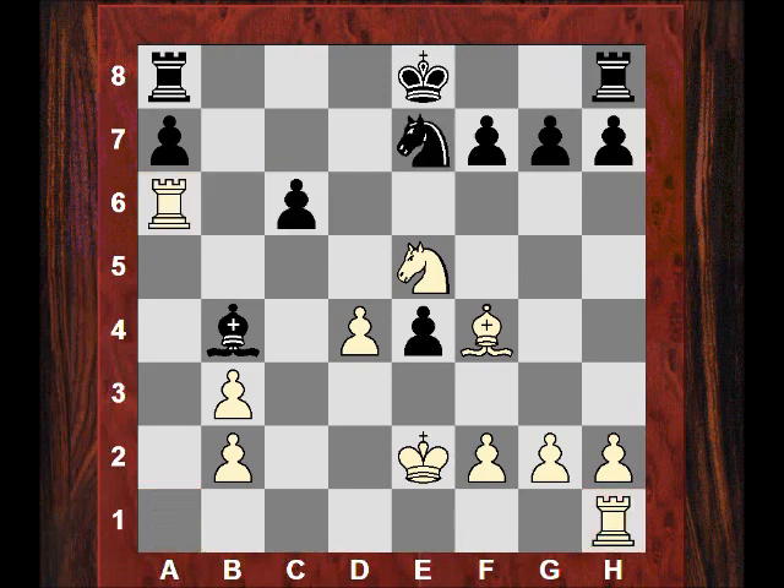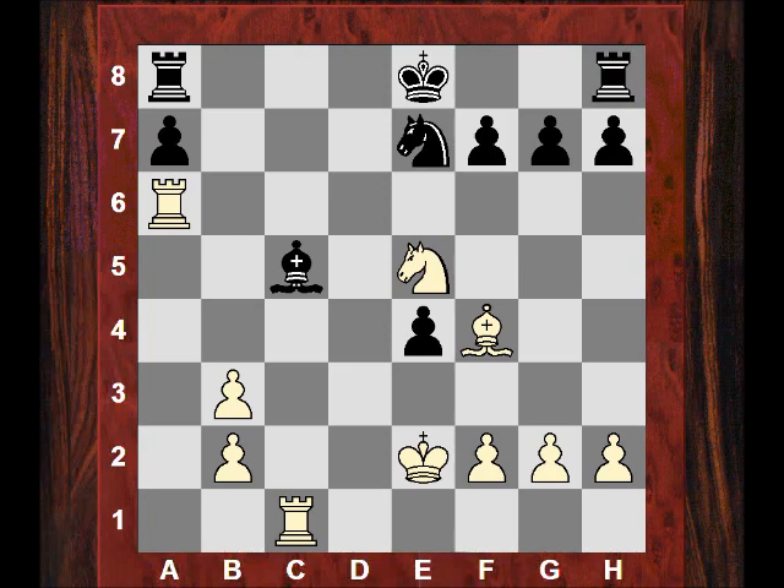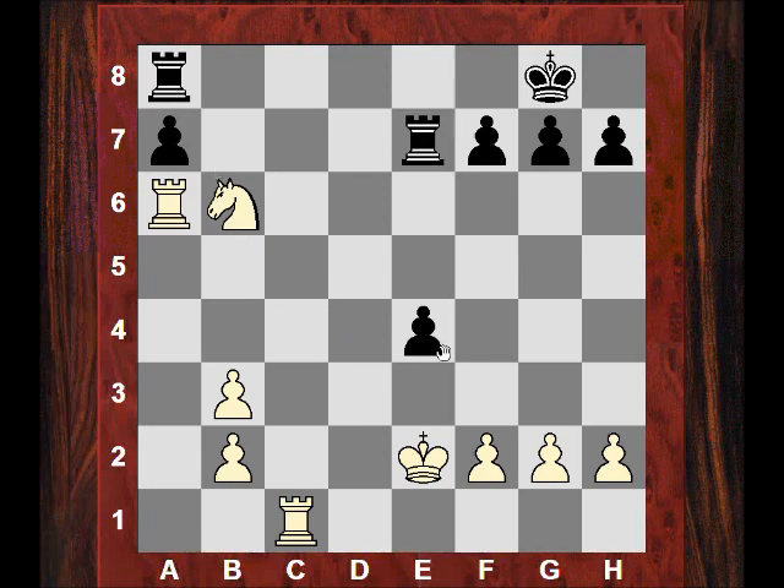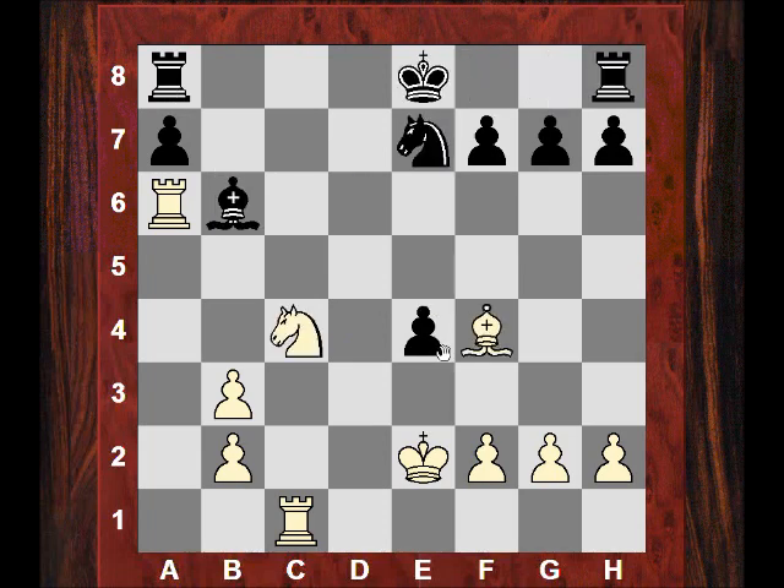Ne7 and I take on a6 — I've got my pawn back and I'm looking to win another pawn. He keeps material even with c5. I play dxc5, then after Bxc5 I harass the bishop with Rc1 and again with Nc4, threatening Nb6. Castles is almost ruled out because of Bd6, Rc8, I take, then use the pin with Nxb6. So I thought castles is ruled out here — I was very pleased with that.